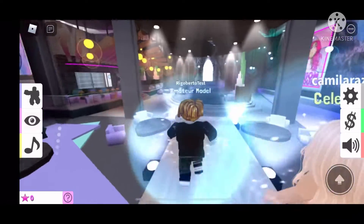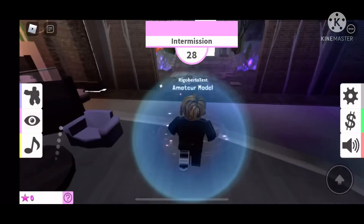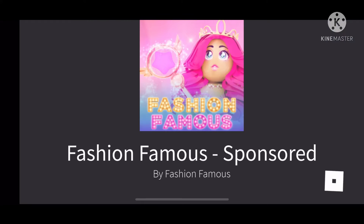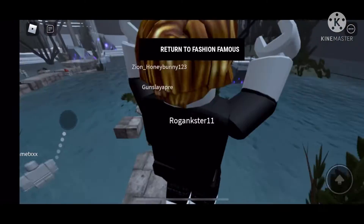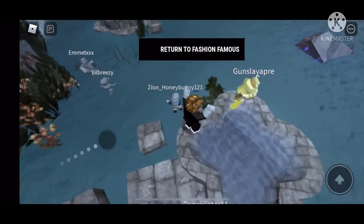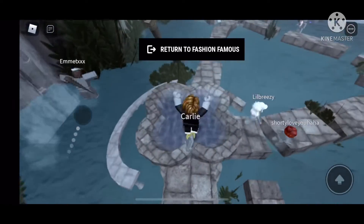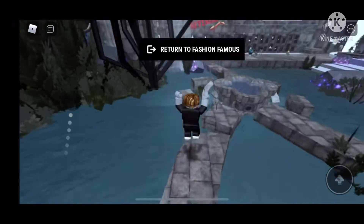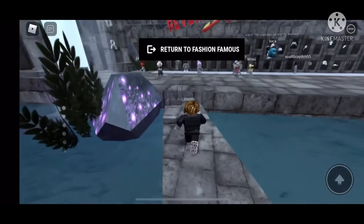The next game is Fashion Famous. What you really want to do is just follow where I went, and then go to this weird little area. It'll teleport you to this game and take you to a place that looks a little bit similar. So what you want to do is just go back where all the items are — all those Roblox accessories — and just go there and you'll get the badge.